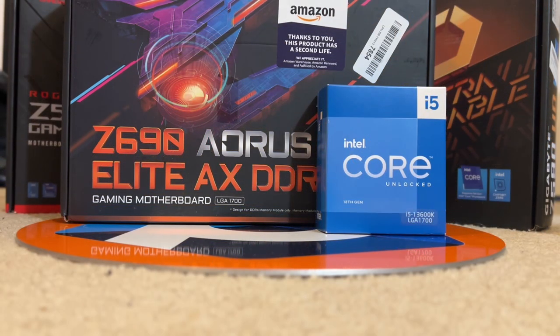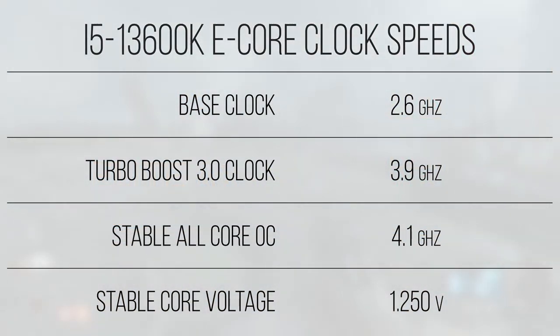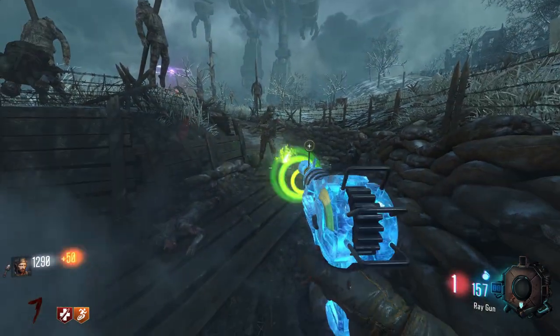To give you an idea as to how impressive this is — the prior gen's i9-12900KS could barely hit 5.5GHz due to power and thermal constraints. Now this i5 is hitting it with no problem, albeit with some slight quirkiness. The efficiency cores don't clock as high and don't have as much overclocking headroom. With 2.6GHz base and 3.9GHz all-core turbo, I was able to get the clocks up to 4.1GHz at the same voltage as the P-cores. Intel claims a Gracemont core is equivalent in performance to a Skylake thread, so it's theoretically like having a 6700K to do background tasks and handle the OS while the 6 performance cores handle gaming or photo/video editing. These cores are more meant to support the performance cores — for single-threaded tasks like gaming they don't perform all that great, but for multi-threaded tasks like video editing or code compilation they provide extra horsepower when parallelizable tasks are encountered.